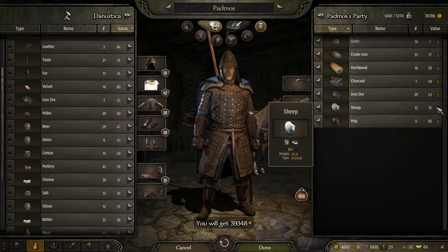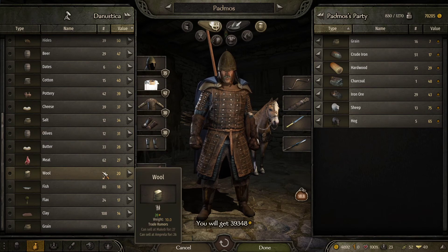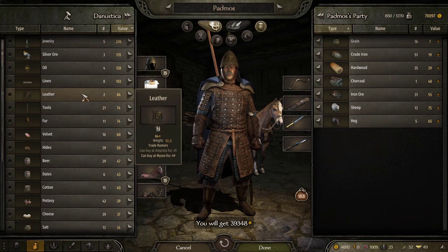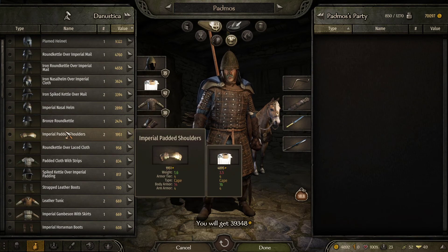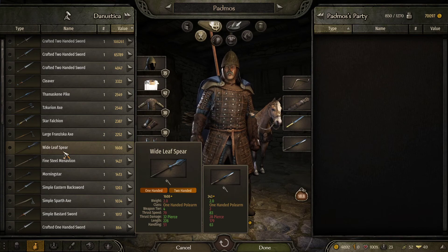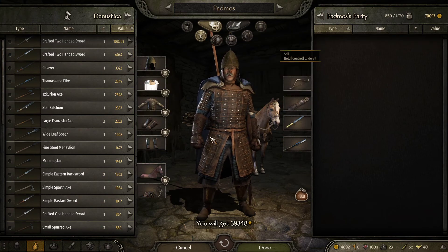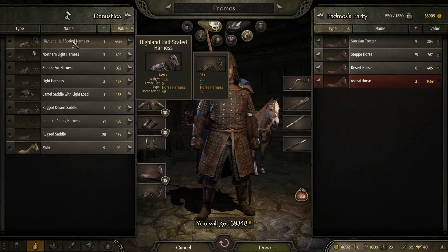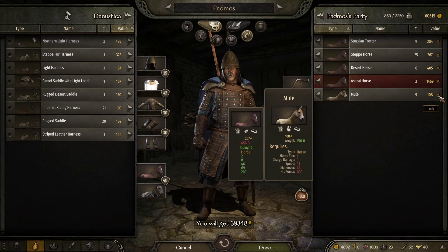What else should I get? I feel like I can't spend all of this money. Let's grab all the sheep and hogs. Just grab all the hardwood — I could use that later. I still haven't spent enough money. I thought this would be a little easier but I guess not. Let's grab the rest of the horses and some horse armor. And sure, the mule so they can carry.